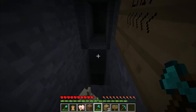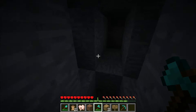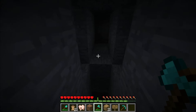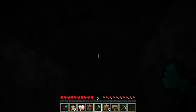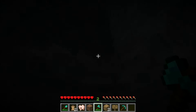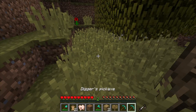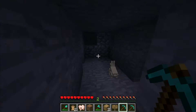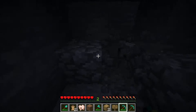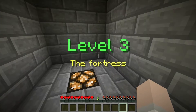Maybe we have to jump somewhere. Is there another button on this side? There is not. Oh — I didn't even realize that we got the pickaxe there, that's my bad. Now we can break the cobblestone at least. What's down here? It appears a pressure plate. Level three: the fortress.